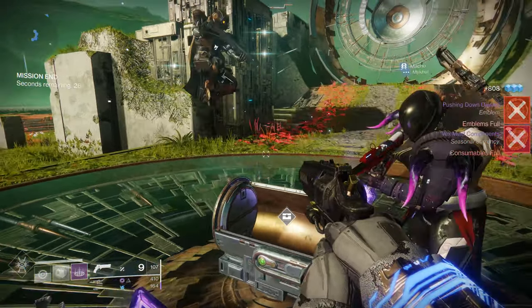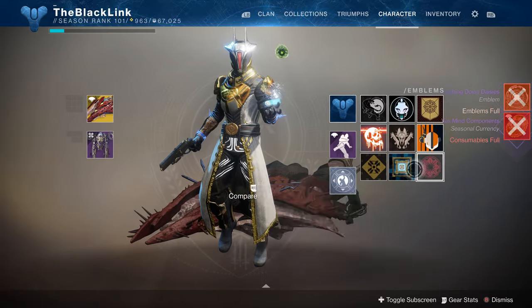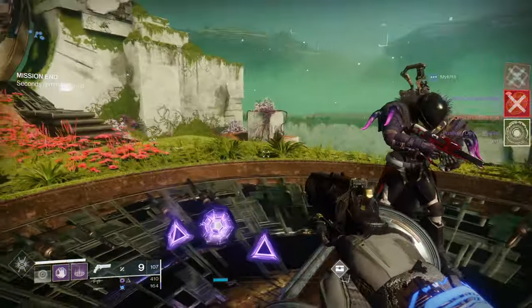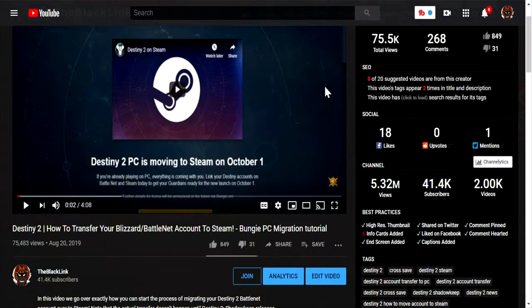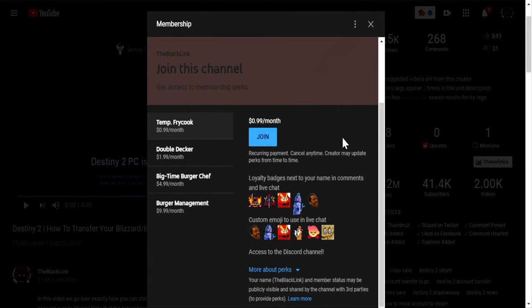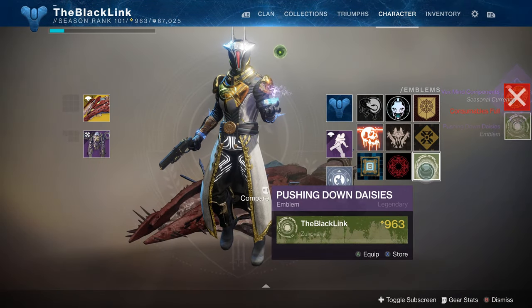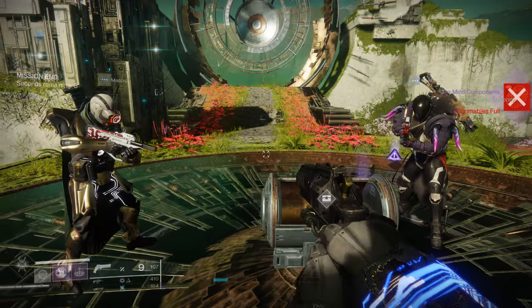If you enjoyed this video, feel free to drop a like, make sure you subscribe and hit that notification bell to stay up to date with all the latest stuff we're putting out. And if you'd like to further support the channel, why not try a channel membership? You can hit the join button down in the description box below. Memberships start for as low as 99 cents a month and they get you special access to channel-exclusive emotes, membership badges, and even special privileges during livestreams. It's just a neat little way to help further support the channels you love. Thank you all so much for watching, and as always, I am TheBlackLink. You Guardians stay frosty.